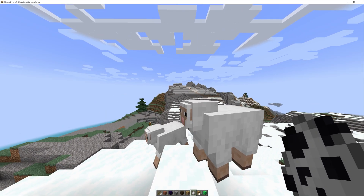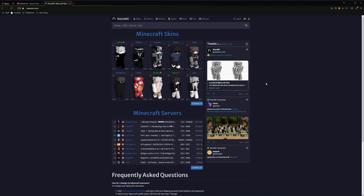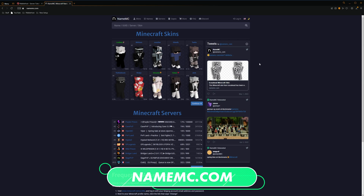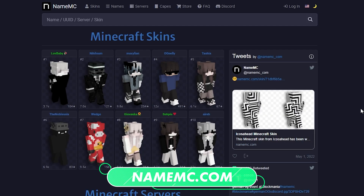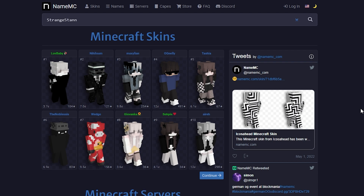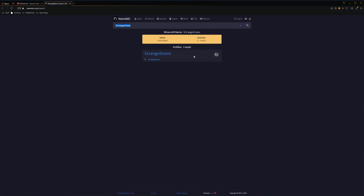First of all, we're going to have to find our UUID. So we're going to want to go to a website called namemc.com — I'll leave a link to this in the description. Once we're here, we then want to put in the name of the user. So for me, my name is StrangeStan. We'll press enter, and as you can see, this is my account right here.